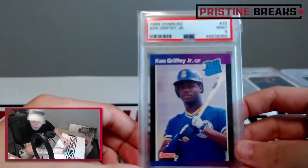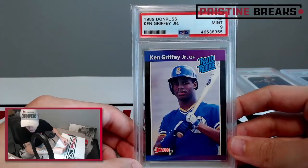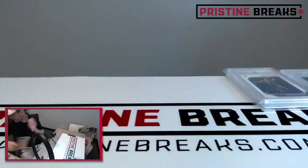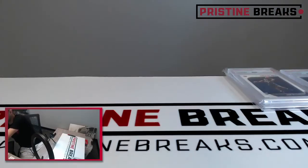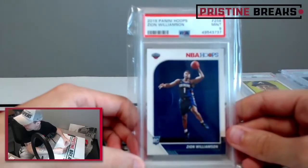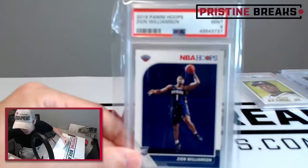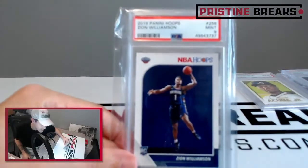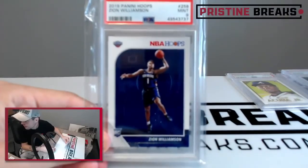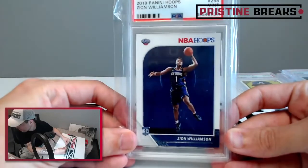Ken Griffey Jr. rated rookie 1989 Donruss — this is going to David B, spot two. Nice hit David, that's sweet. Zion 2019 Hoops rookie — that one's going to Steven L, spot one.